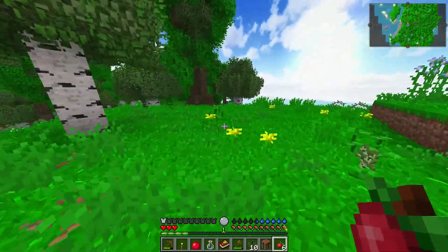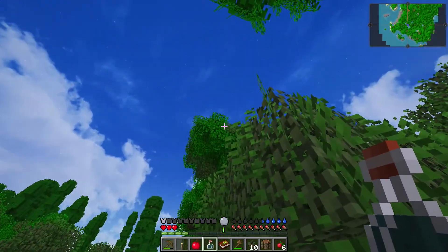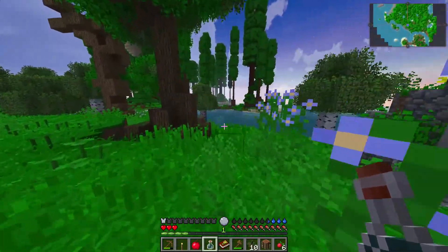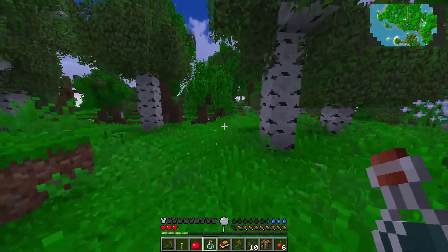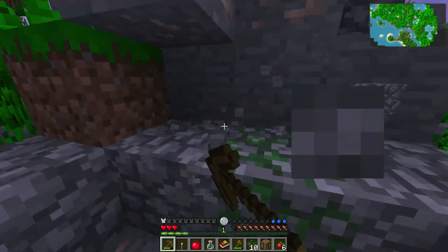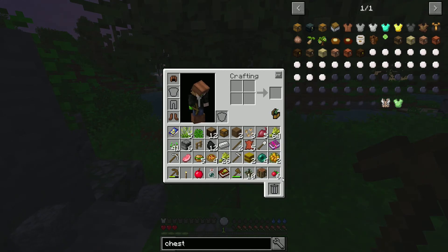I guess I shouldn't go too far out - though the world is endless, we can travel and check out things. It's getting night already - we should probably go underground for the night and do some mining to get resources going. This is such a pretty area, I wouldn't mind settling down here. I'm still hoping we'll see a green beam in the sky, but unfortunately we don't. There's some iron and coal lying around here - I'm going to make a little hidey hole in this little hill. That's what dwarves would do, right?